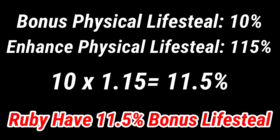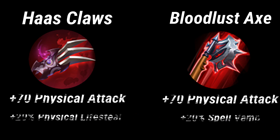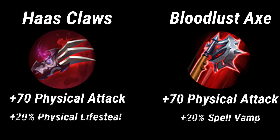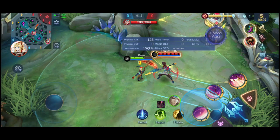We will prove that physical lifesteal is better than Spell Vamp by comparing Hass Claws and Bloodlust Axe and their lifesteal output. The reason I chose those two items is because they are the perfect comparison — both items give the same amount of physical attack and the same percentage of lifesteal. While both items give 70 physical attack, Hass Claws gives physical lifesteal while Bloodlust Axe gives Spell Vamp.